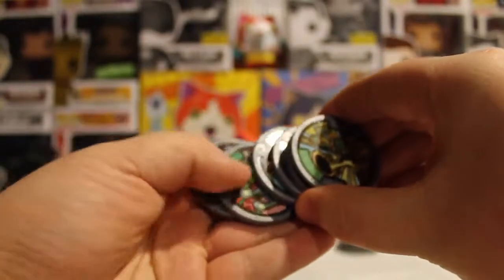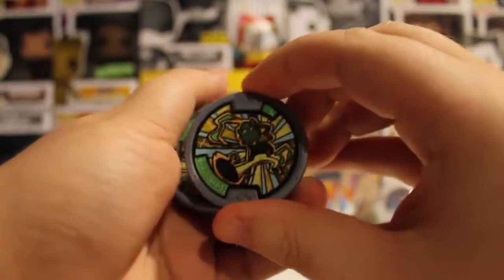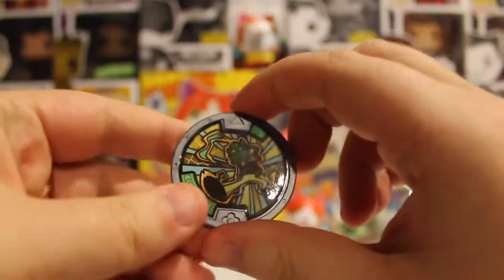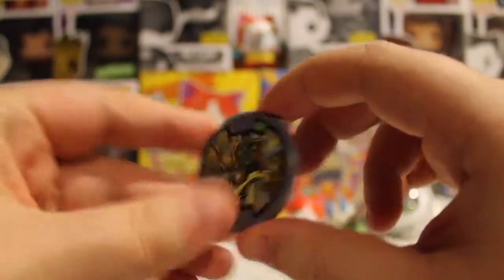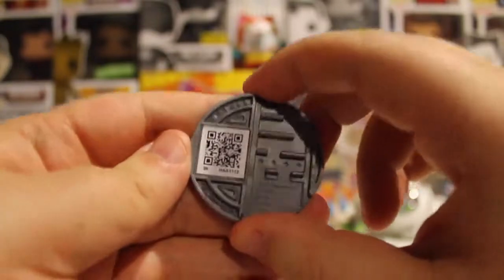Anyway, we're going to be doing it — of course I broke them up into tribes. First one we have is the Heartful Tribe. So get ready to get your Heartful, your green coins. You got your 3DS? All right, good, let's do this. Here we go. First one.